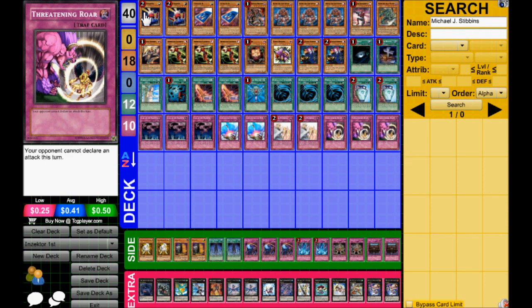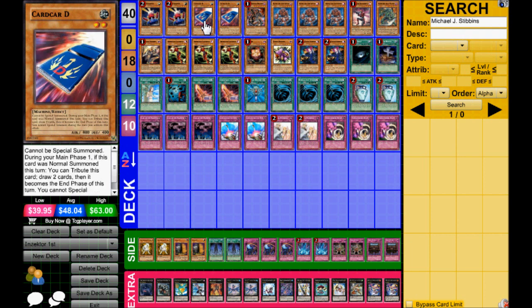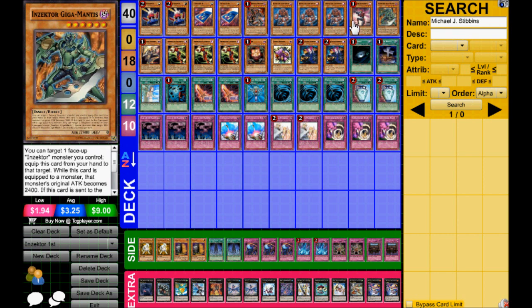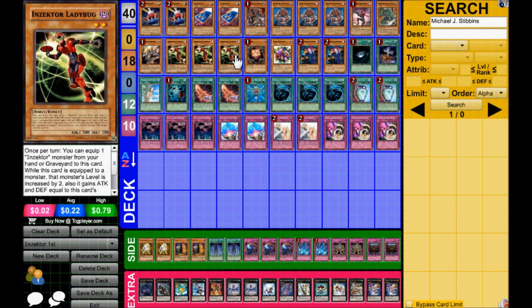First off, we got two Card Troopers, two Cardins, one Dark Armed Dragon, and then the Inzektor lineup: triple Centipede, one Dragonfly, one Gigamantis, one Hornet, triple Ladybug. That's the Inzektor lineup.